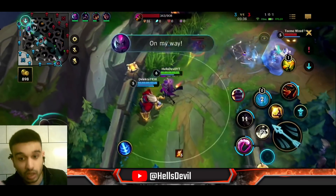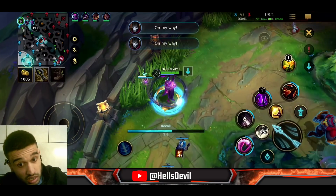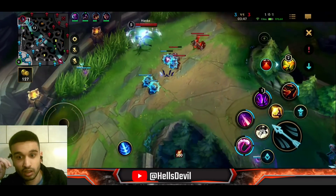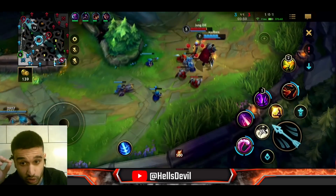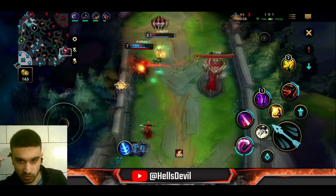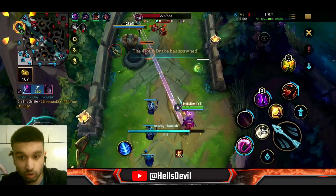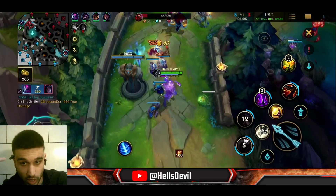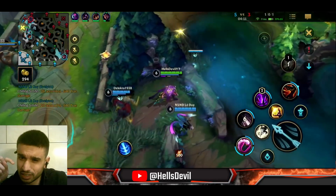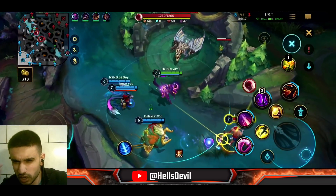Another way to hit a free root: wait for your Alistar to land a knock-up, then use your root right after. As you can see, I already have my Infinity Edge. When you get Infinity Edge before the first dragon you are an absolute god on Jhin — this item is 3400 gold and you're likely not getting it that early without kills. As I said, if you die in the early game with Jhin the game is kind of over. You won't carry anymore and you have to rely on your team.